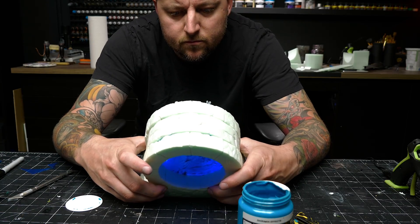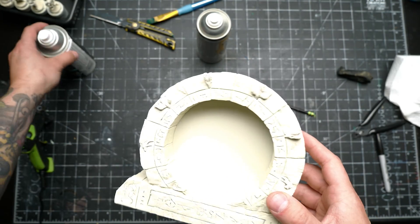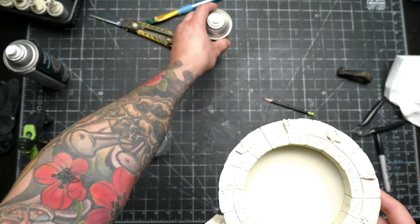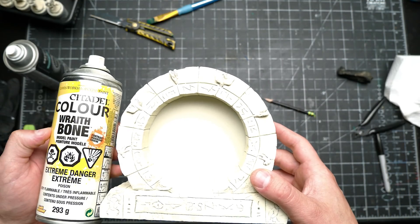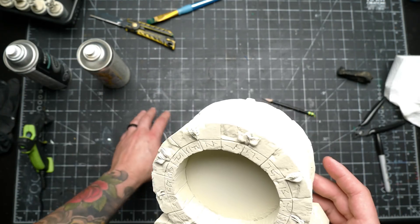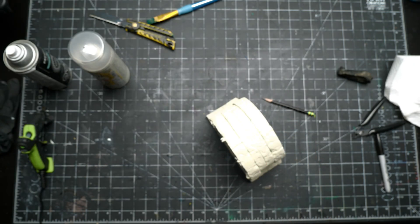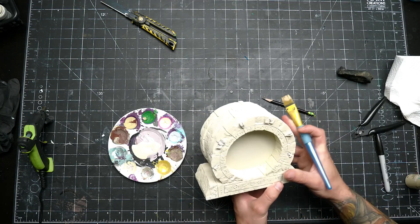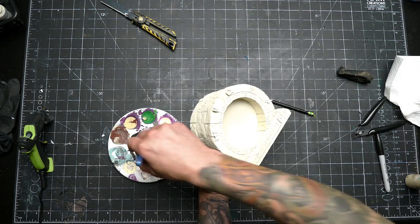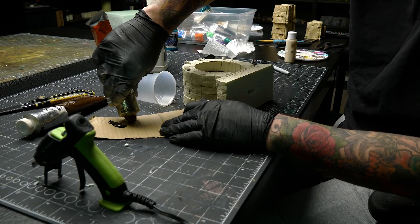I jumped outside and spray-primed these the way I did with my earlier set — just a coat of white primer dusted from a distance, being careful not to melt too much foam. Then a second coat with a Citadel bone-colored primer that's a lot more aggressive on foam, which allowed me to melt in some textures in a very controlled manner. It's also a good opportunity to prime the minis at the same time with the same stuff. Since spray primer doesn't get into every deep groove, it's helpful to go back in and brush on some watered-down acrylic paint in the same color before moving on.